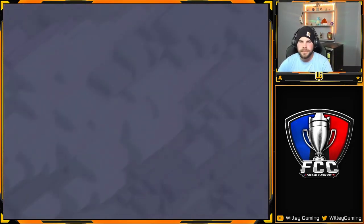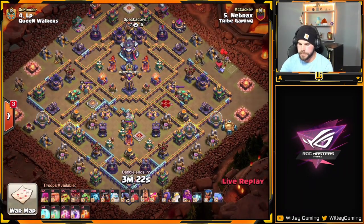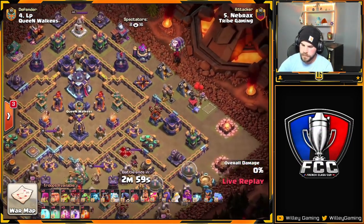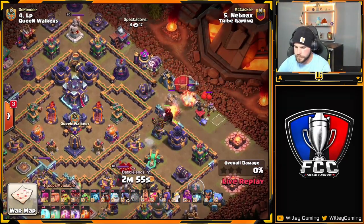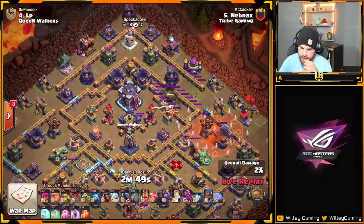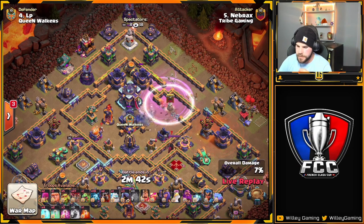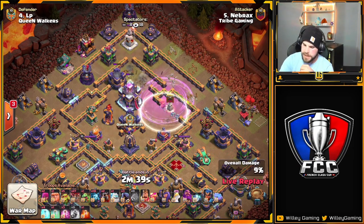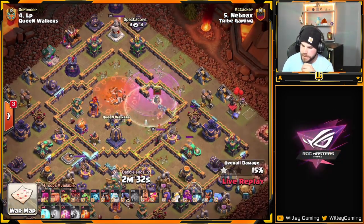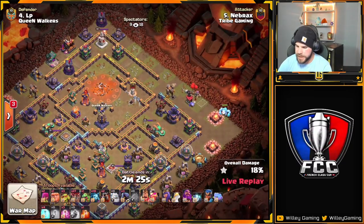Nabrax is in — looks like a blizz Lalo. He goes blimp over the top, drops it, and does have a wall breaker. The wall gets opened up, next Invis is in. Those wizards took a little damage, but as long as the timing's good on the Invis spells he's fine. He does secure the Town Hall and tries to go for a little bit more. Is he going to be able to get the Monolith? No, he's out of Invis. It's a nice chunk of the base down though.